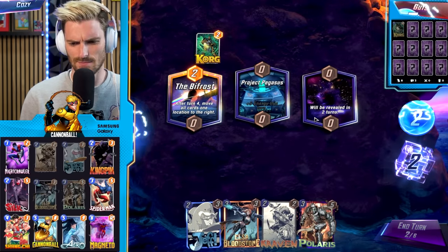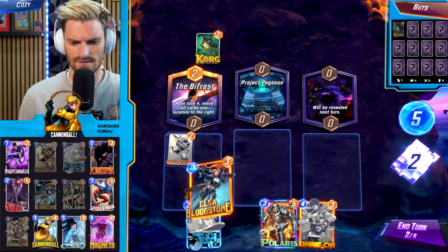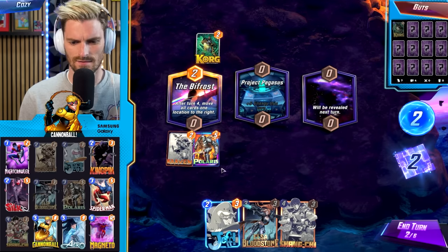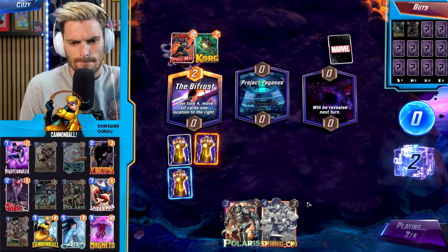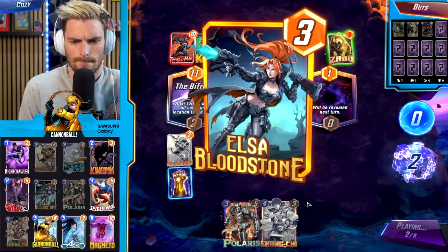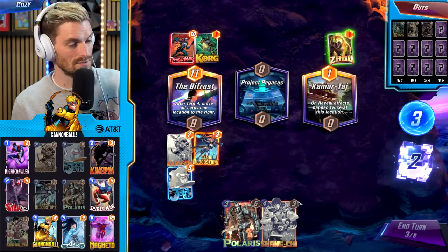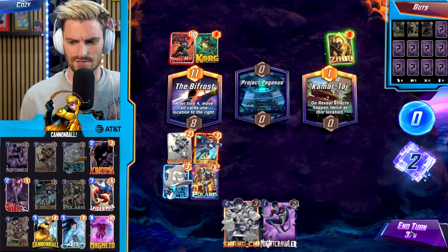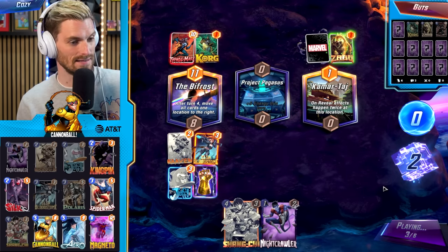Bifrost location next match — I can turn-one snap here. Going Craven left side. Everything played on the left is going to boost Craven, including Cord. Seeing a Cord for the first time in a while! Project Pegasus location. Going Craven and Elsa Bloodstone. It's a Phoenix Force deck — we can tell. Going Craven with Jeff to move, then Polaris to drag Zabu left side, giving Craven a massive boost.